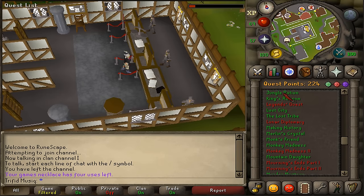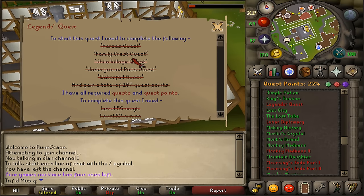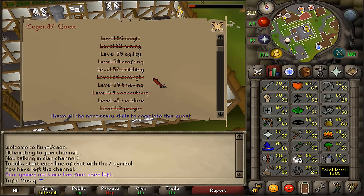Hi and welcome to my guide of Legends Quest. The quest requirements are Hero's Quest, Family Crest, Shiloh Village, Underground Pass, Waterfall Quest, and at least 107 quest points. For stat requirements: 56 Magic, 52 Mining, 50 Agility, Crafting, Smithing, Strength, Thieving and Woodcutting, 45 Herblore and 42 Prayer.